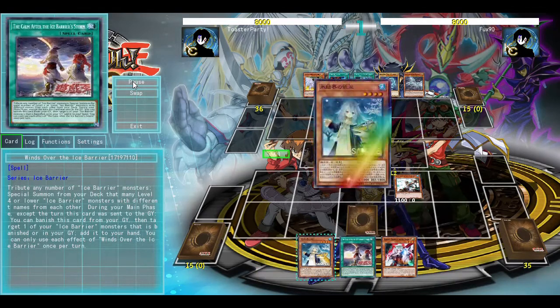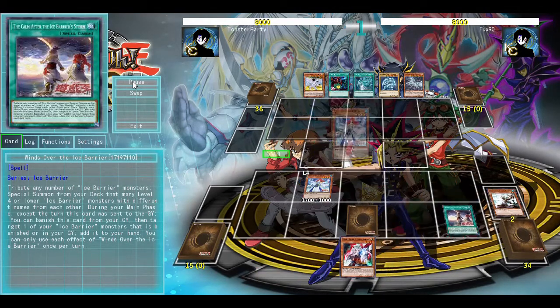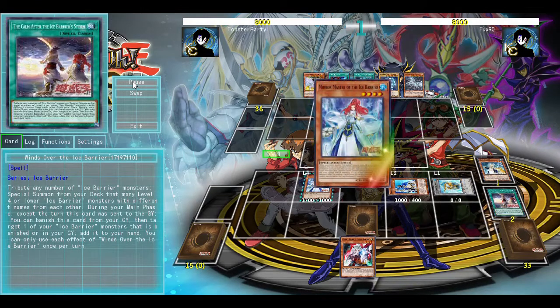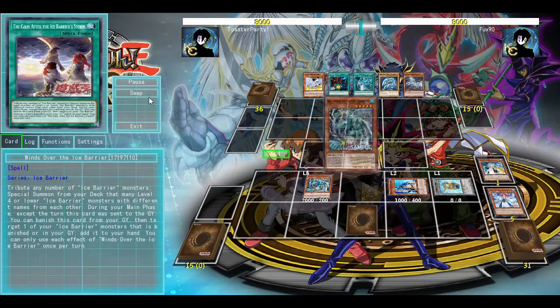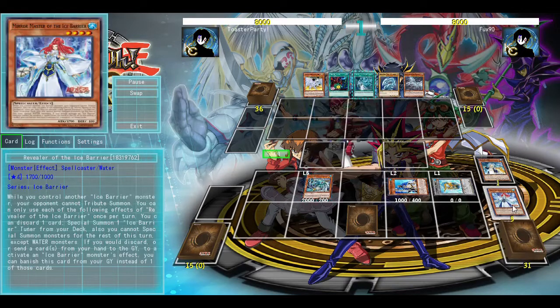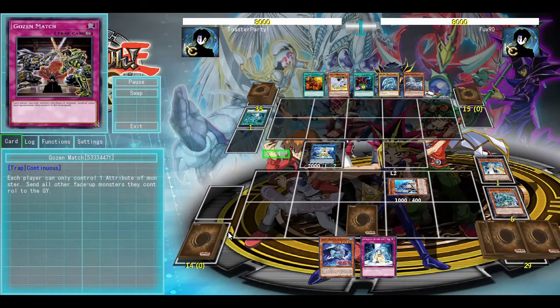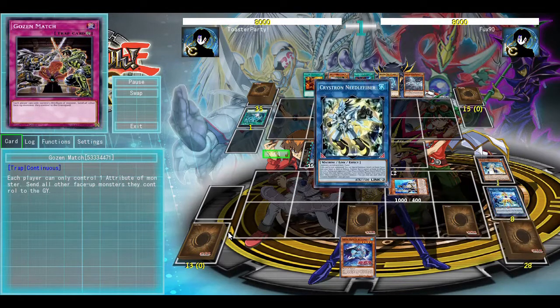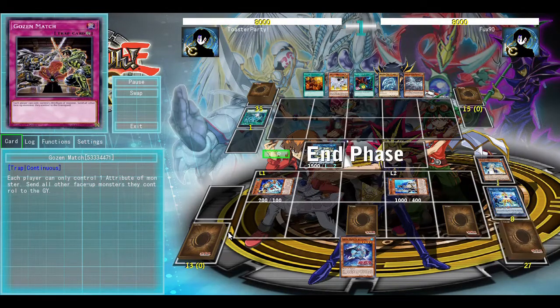We're going to start by normal summoning an Ice Barrier monster, triggering the Ice Barrier Miko so that we can activate the Calm After the Ice Barrier Storm to get the copy of the Revealer of the Ice Barrier. We're then going to go into Coral Anemone, getting a Frost Spirit, so we can go into Halk of Firebracks as we already have the level two on field.